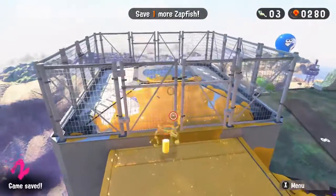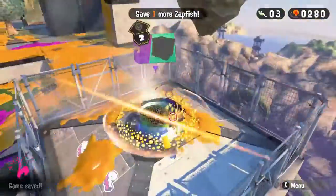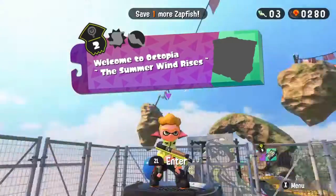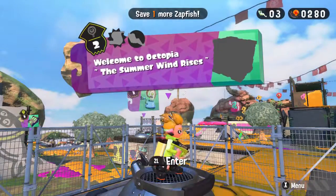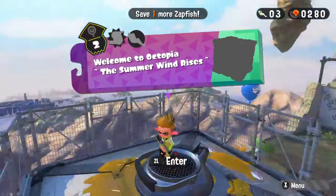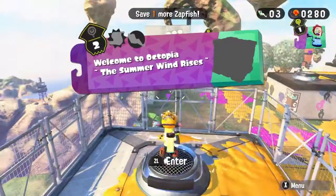Time to move on to the second level for today — the second out of three worlds — which is 'Welcome to Octopia: The Summer Wind Rises.' Excuse me guys. Yeah, I don't know what this one could be about, but after we've done this we can head on to the boss. And that will be fully completed — unless we have some more secrets to unlock in the hub world, like in this kind of hub area. This one looks fun — just the kind of sea environment, it looks fun already.